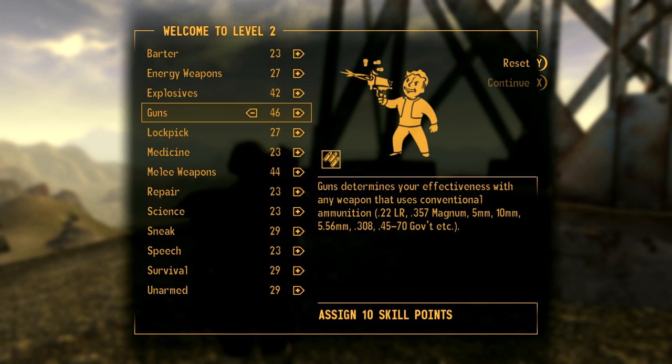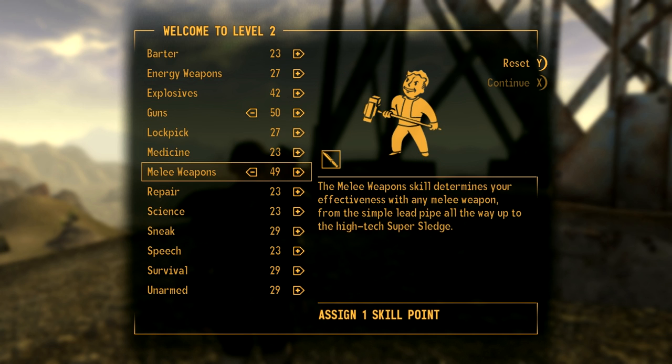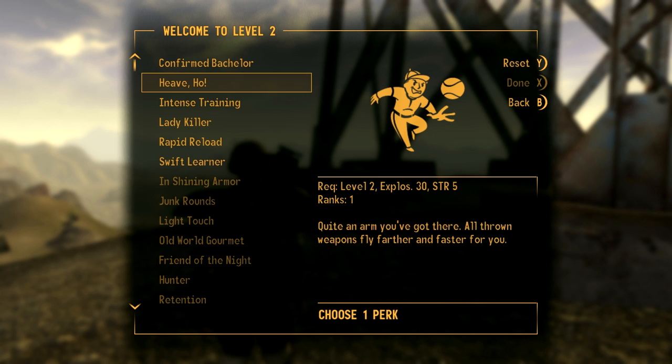First off we begin by evening out our skills. We'll get all our melee weapons and explosives as high as we can. We've got melee weapons and guns to 50. Now we'll start off with explosives — this is one of the perks we've chosen so we can throw our frag grenades a lot further and at faster velocity, making them a whole lot more useful.